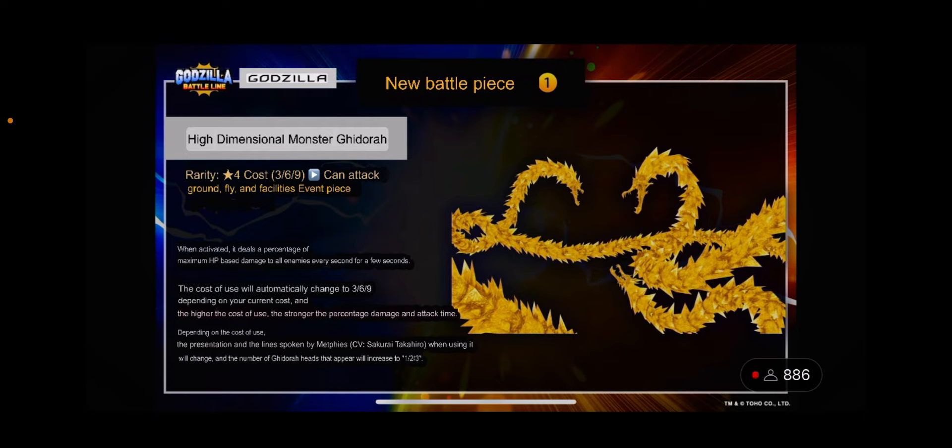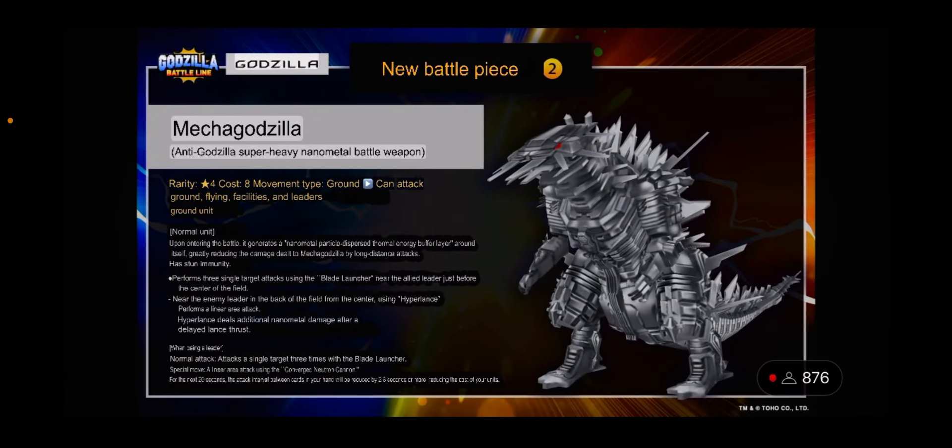The bulk of this video is about the new MechaGodzilla — an extremely complex unit. It's a new battle piece: MechaGodzilla Anti-Godzilla Super Heavy Nanometal Battle Weapon, rarity four, costs eight, movement type ground, and can attack ground, flying, facilities, and leaders. It can also be a leader. When entering the battlefield as a normal unit, it generates a nanometal particle dispersed thermal energy buffer layer around itself, greatly reducing damage from long-distance attacks. It is also stun immune.